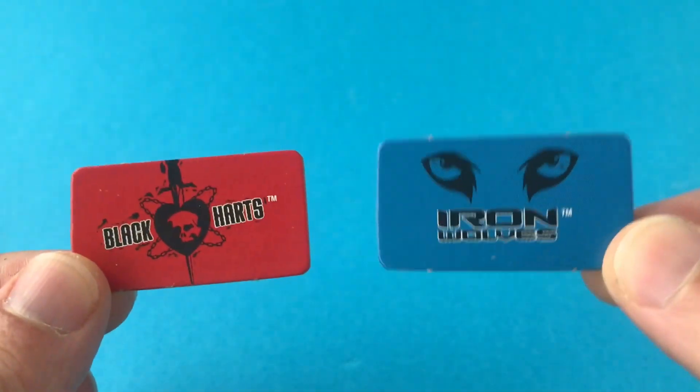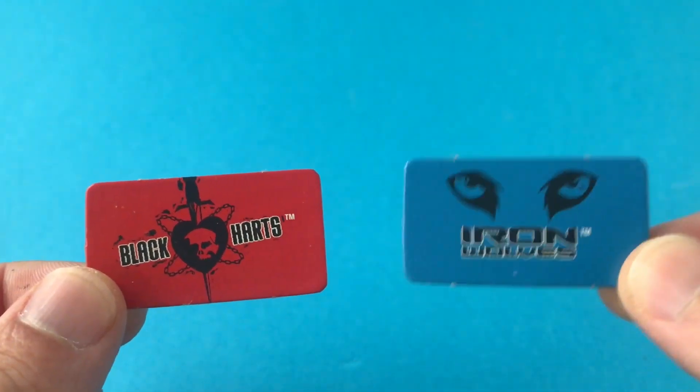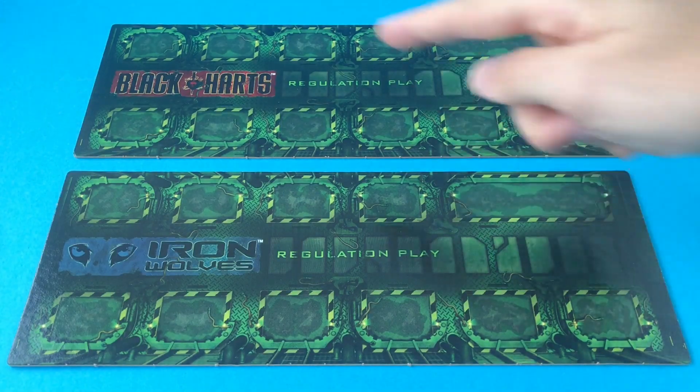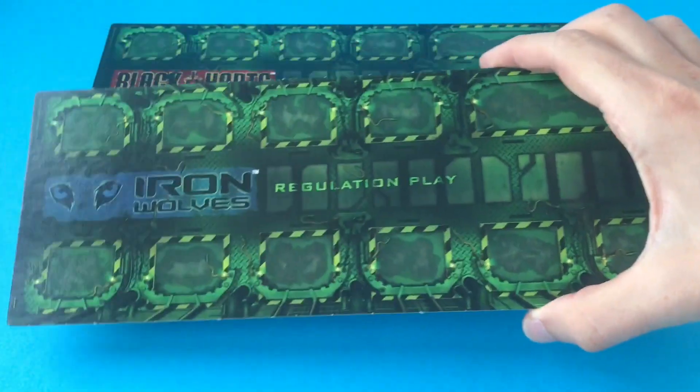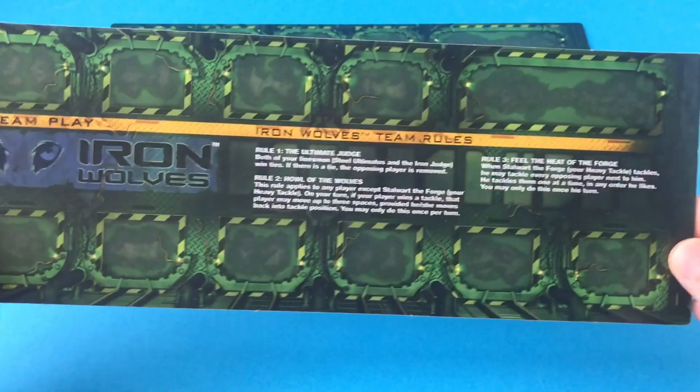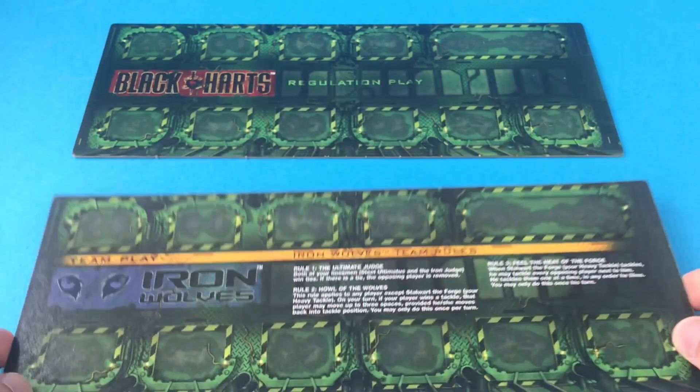We've got two team play tokens, one for the Blackhearts and one for the Iron Wolves. We've got two locker room cards, one for each team, and these are double-sided. One side is for the normal game and on the other side we've got some additional rules for the advanced version.